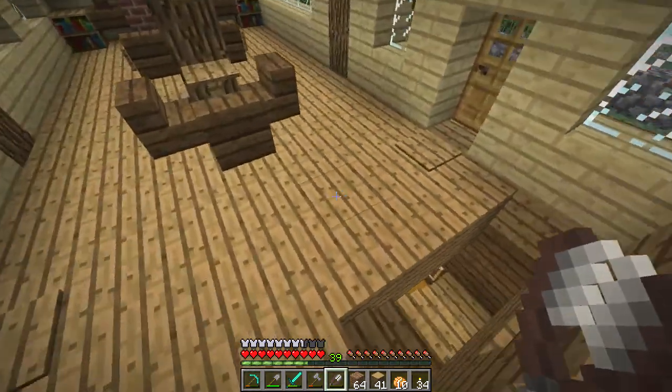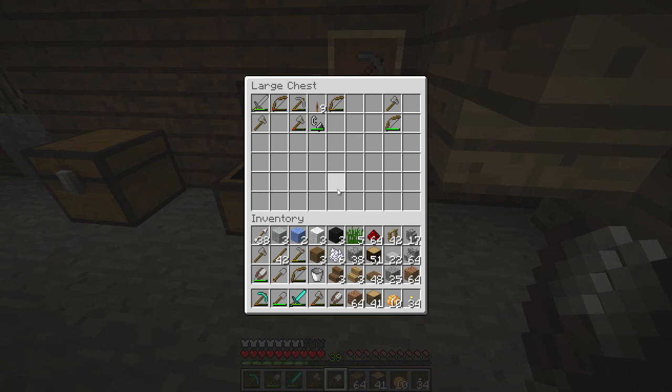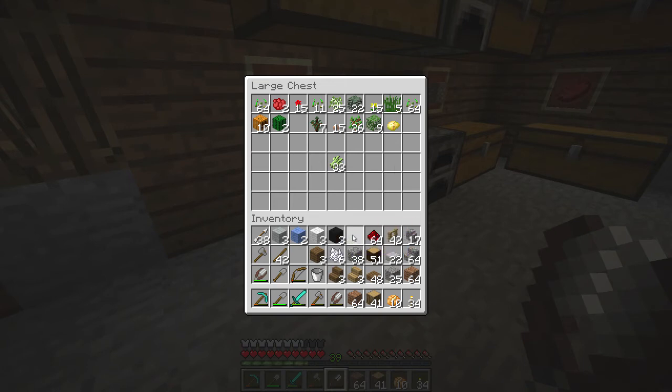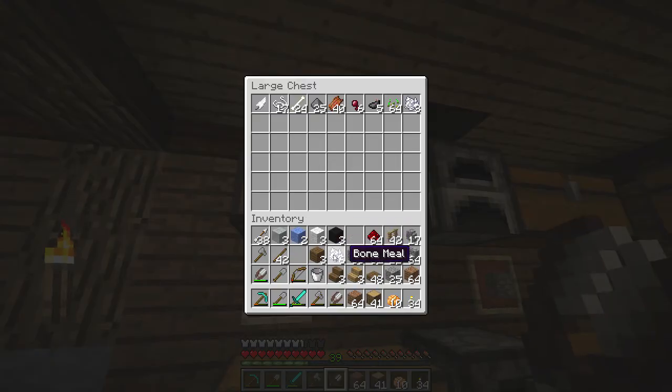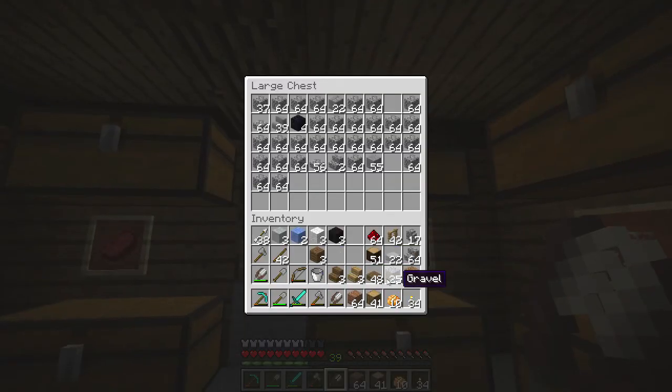Let's go down into the basement and drop off some of our inventory. These shears are almost broken — I don't really want to put them in there, we should really use them up. We probably won't need a hoe, I'll put that in the chest for now. We might not need this tall grass — let's put that in the plants. I don't think we need the bone meal right now, so I think we can put that away. The cobblestone — I'm not sure that we'll need that. I can put that in there. The gravel we'll still need. Everything else I think we do need.